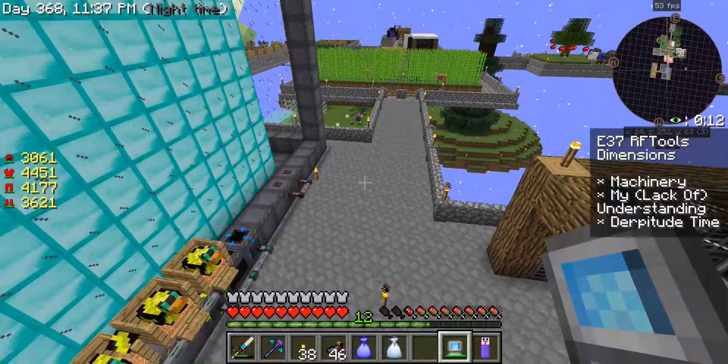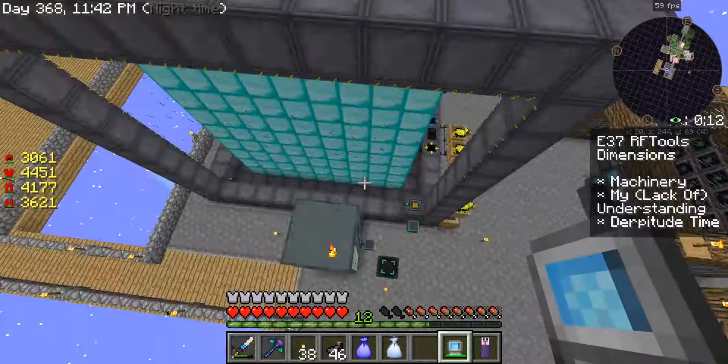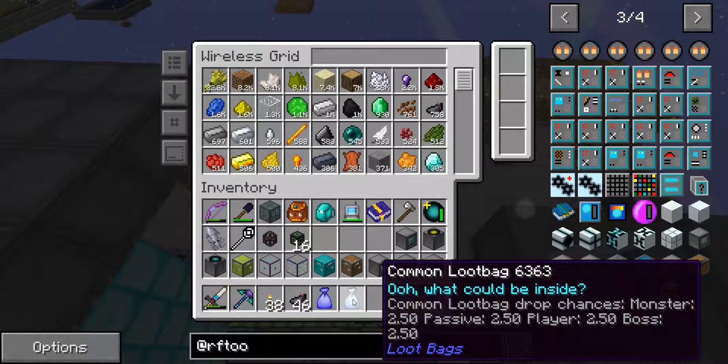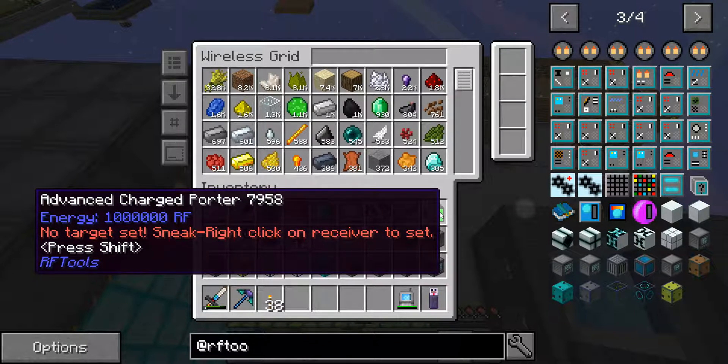To get some achievements I also had to put range extenders in the wireless terminal up under the platform because it wouldn't reach up here — it was too tall. Now what we're doing today is we're going to put in RF Tools dimensions and we're going to pray we get some good ones.